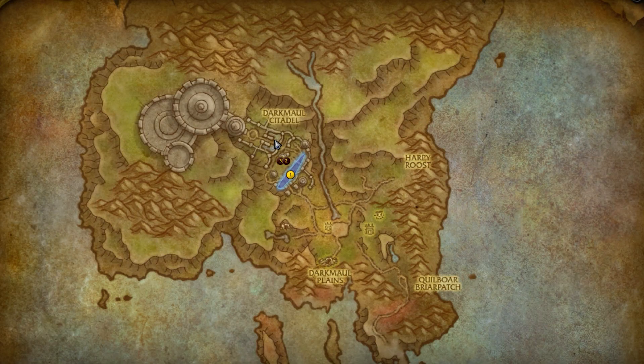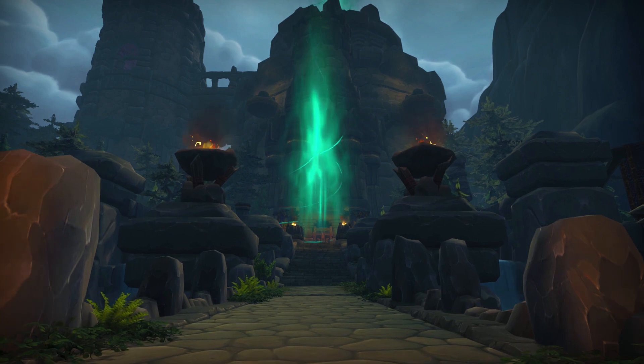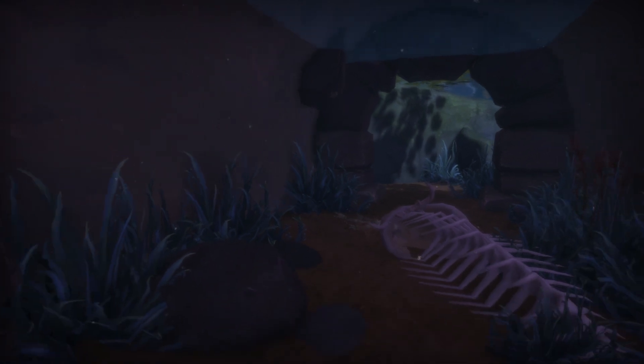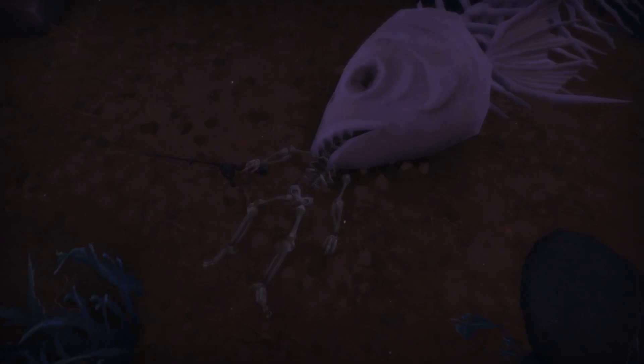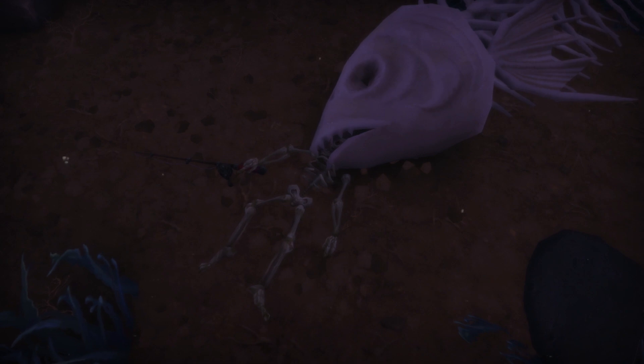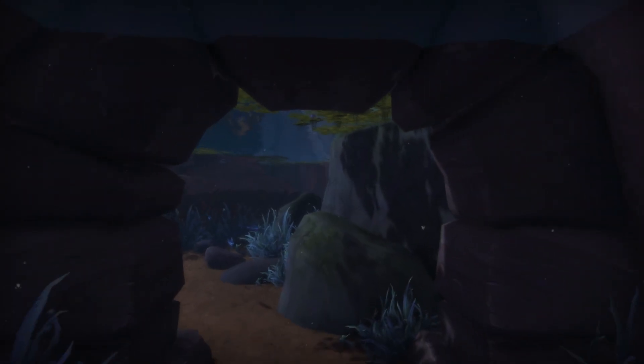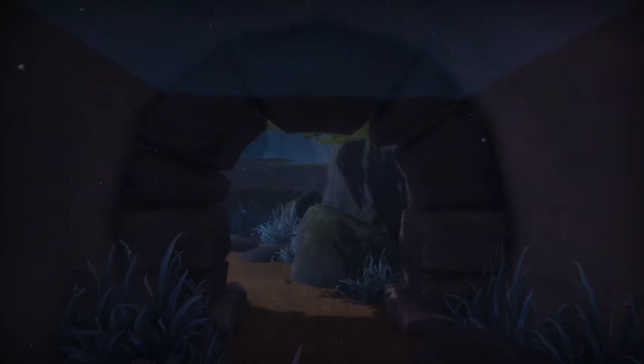And finally, a bit closer to the citadel, here on your map, you will come across a bridge connecting the grounds to the gates of the main castle. If you swim under this bridge, however, you will find the skeleton of both a fisherman and a large fish, who has grabbed onto the head of said fisherman. The conflict unfortunately left them both dead, left here forever under this masonry work. In the words of a wise man, there's always a bigger fish.